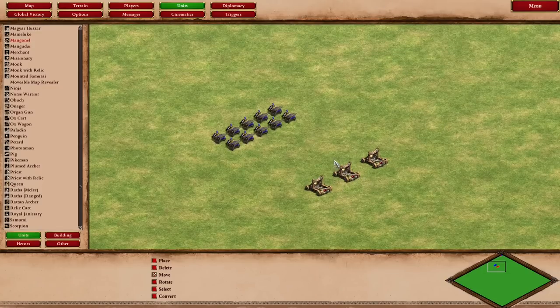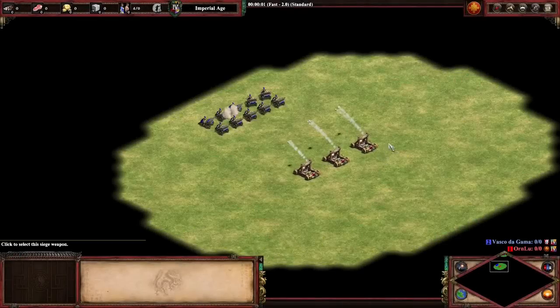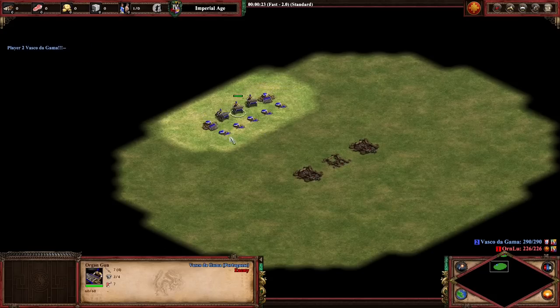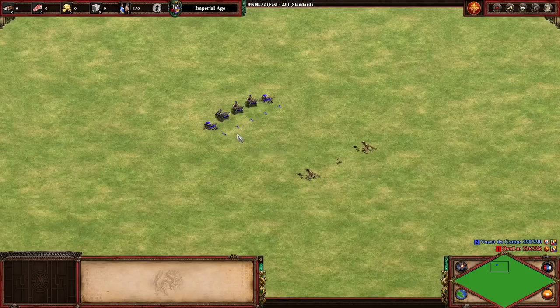Now if you're worried that organ guns now seem like they kill everything - which is kind of true with infantry, archers, and cavalry - you should be able to see here that they're still going to be fairly bad against mangonels. That was three mangonels versus 10 organ guns, and most of the organ guns ended up dying. So adding those with a few redemption monks, things are going to be looking much better against organ guns.